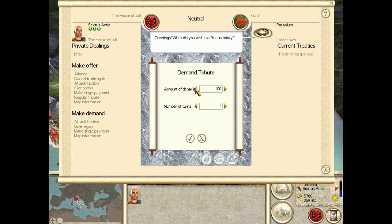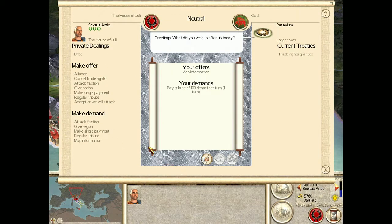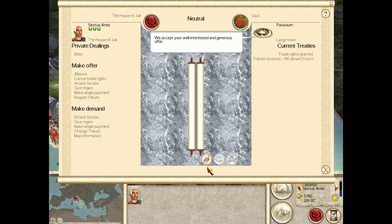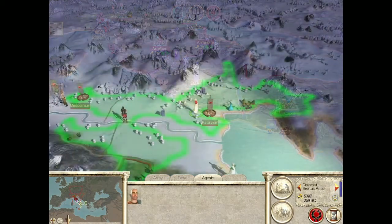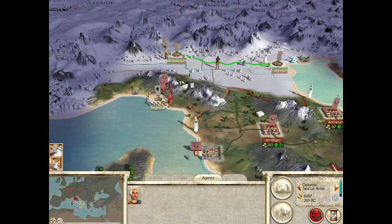Demand tribute — give me a hundred bucks every turn. Name your price. Initiate. Leave the offer, demand blank, and find out what the opposition would give or take in return. How do I actually do this? 'We accept your well-intentioned and generous offer.' Great — rich granted, and they're paying us a tribute. Damn, Sextus — you know how to negotiate, man. You seemed like a joke at first — I mean, who can take that name seriously — but dude gets it done.